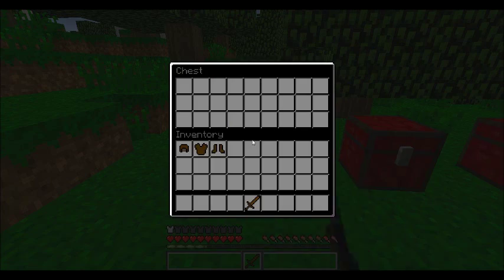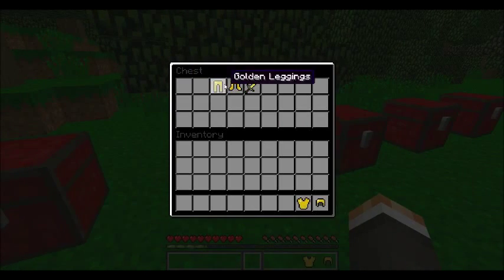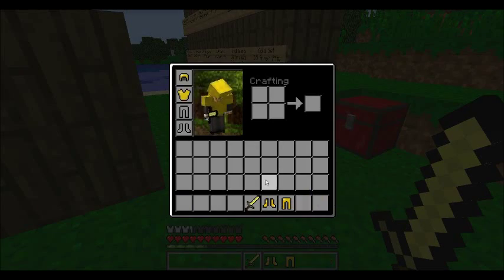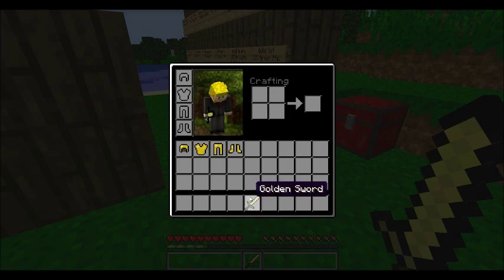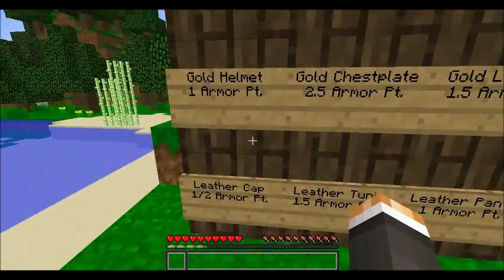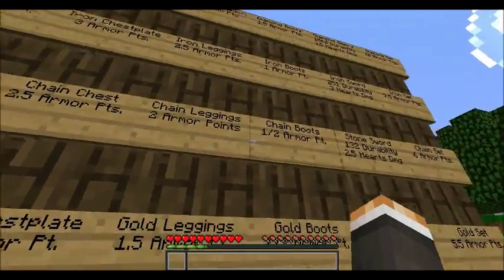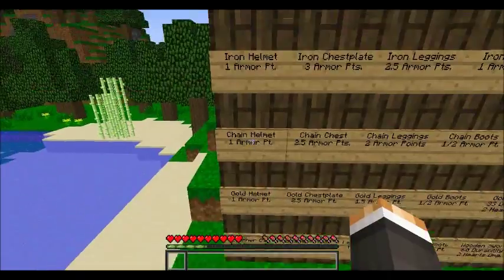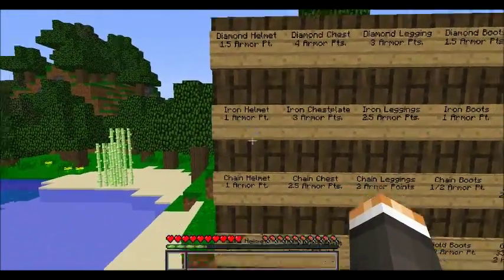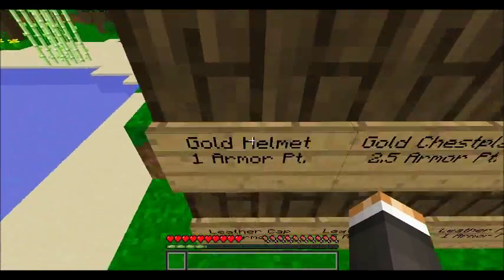Moving on to the gold set of armor. A lot of people think gold armor is one of the best, but it's actually the second worst. One thing that is equal across armor types is the helmet — the gold helmet, chain helmet, and iron helmet all have one armor point. So wearing any one of those three gives you the exact same protection.